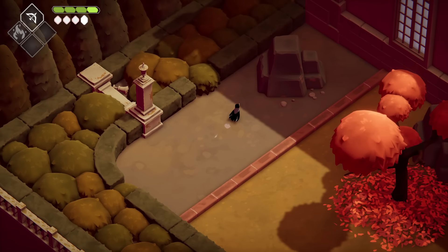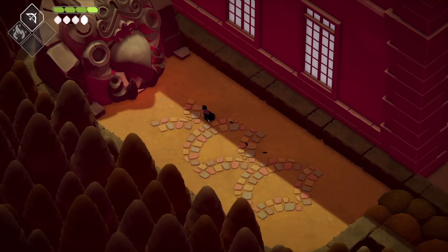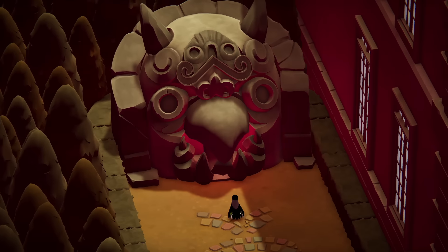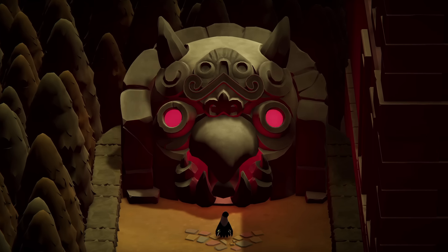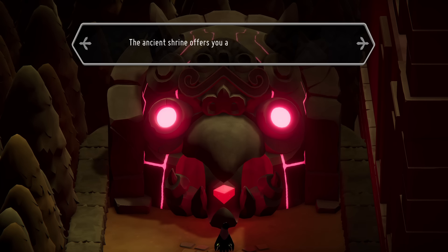There's a secret bush you can sneak through to sneak through another secret bush and end up behind the building to find yet another shrine. Every time you interact with the shrine, it'll give you some text that you can skip through, but it basically just lets you know how many more you need until your next upgrade. Additionally, grabbing all 16 will also grant you an achievement.